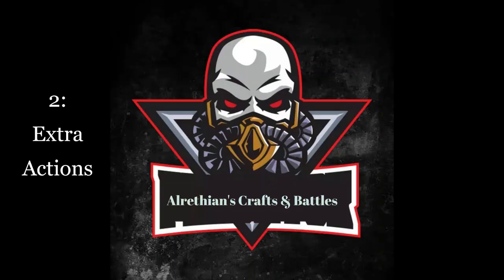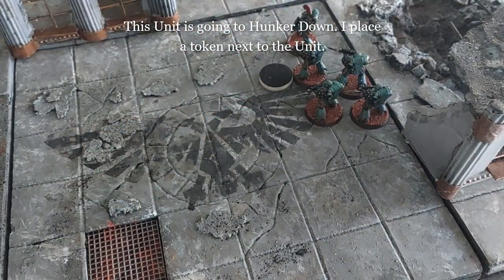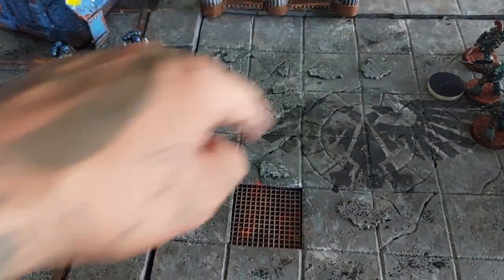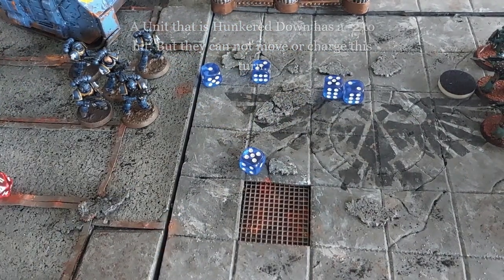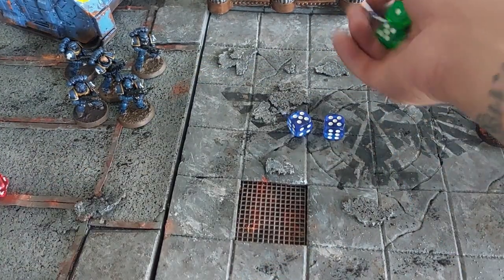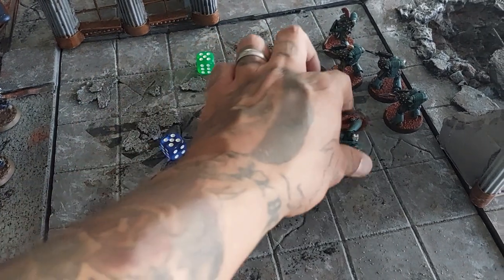Now let's go over to extra actions. Hunker down. This unit is going to hunker down, so I'm placing a token next to the unit — they hit the ground as the ultra company takes aim. The unit is hunkered down, which means they have a minus two to hit them, but the hunkered down unit cannot move or charge this turn. The ultra company scores two hits; one defends but the other is killed.